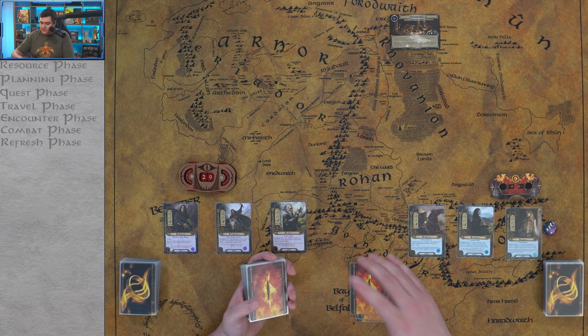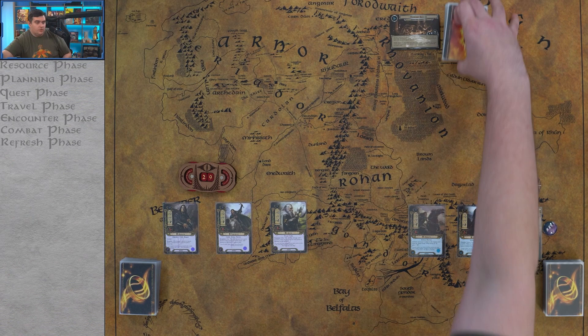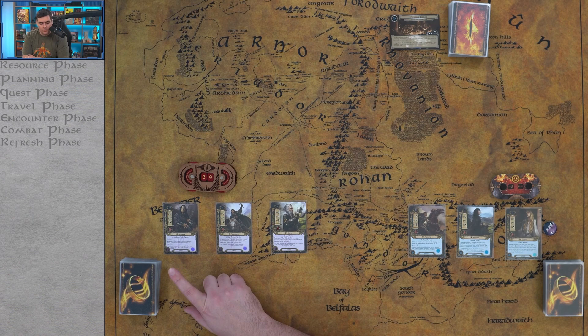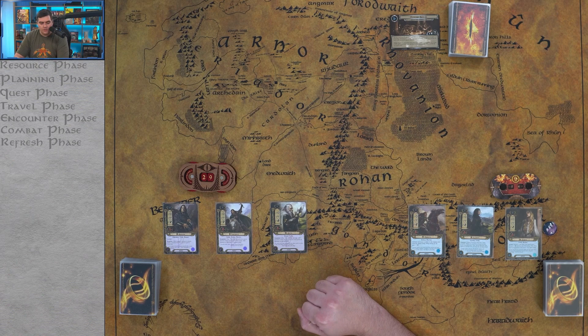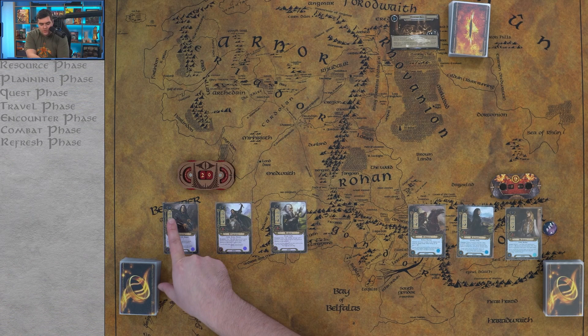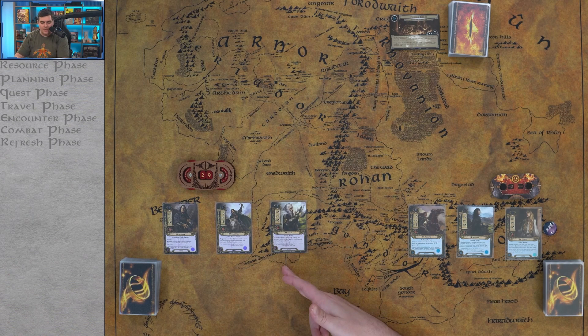The first thing we do is select our heroes and decks — which has been done for us — shuffle the decks, and draw our starting hands. We're playing the leadership and spirit sphere decks. On the leadership side we have Aragorn, a sentinel who can defend for other players. He has two willpower, three strength, two defense, and five hit points — after he commits to a quest, we can spend one resource to ready him. We also have Theodred and Gloin, who generate resources.